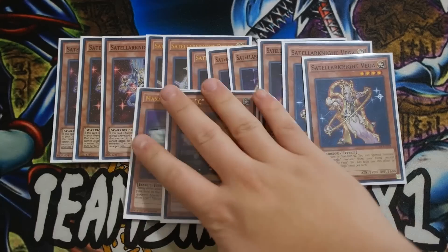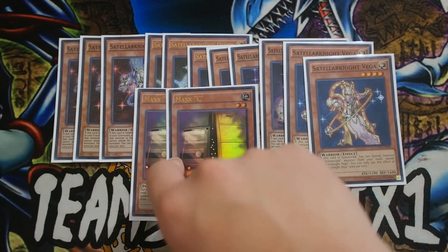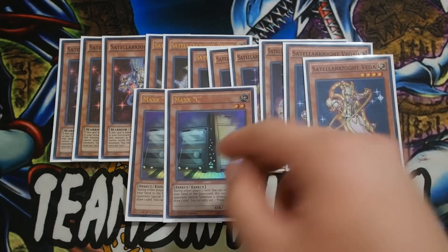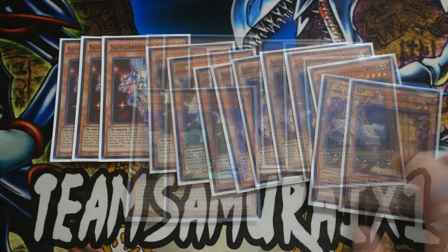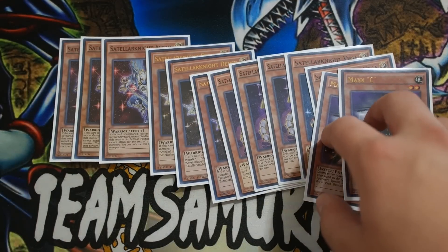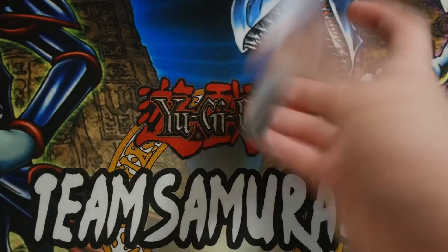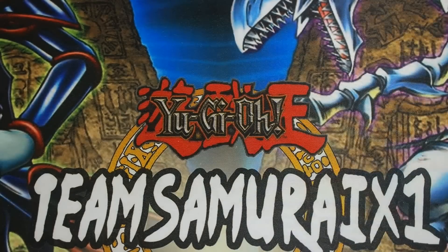Last but not least, you want to play double Maxi. Maxi is really good. I was debating whether or not to main Kaijus or Maxis. If you guys want to play Kaijus, you can definitely swap out the Maxi for the Kaijus. But in my personal opinion, Maxi is just an overall powerful card. It's really good against Burning Abyss as well, and really good against most decks in today's meta. That's pretty much it for your Teller Knight engine — very, very standard.